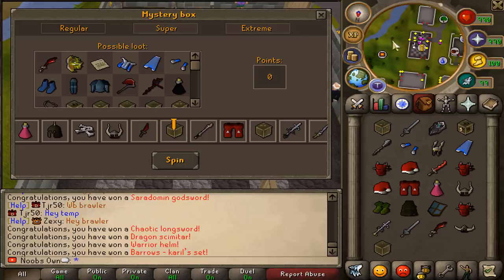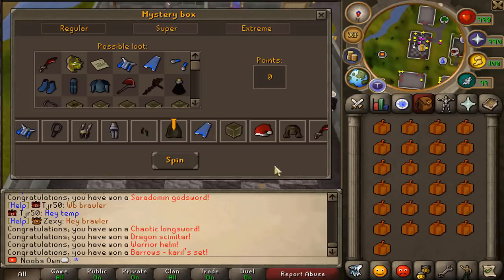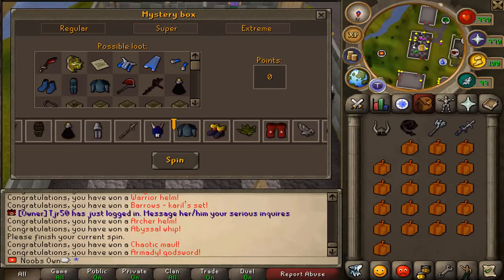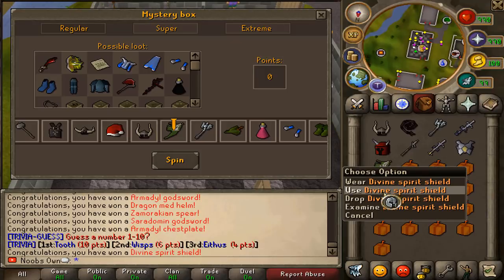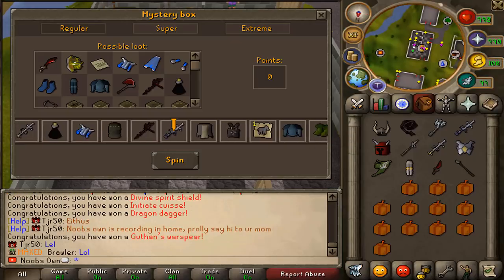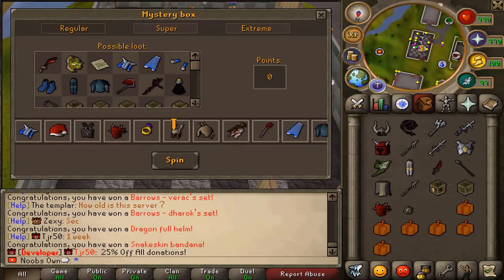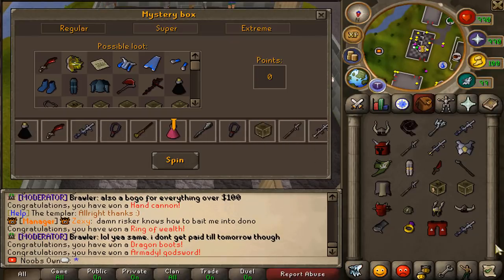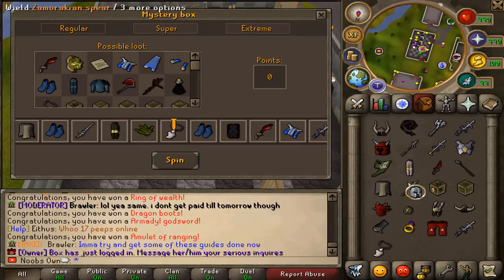We got a bit less lucky on this mystery box inventory than the last one. Anyways, let's go ahead and open the next 25 mystery boxes. Here we go, another AGS — not too bad. Oh, big item — we just got the Divine Spirit Shield, that's actually really good. And just as I say that, we get another AGS drop. For the rest we got two AGS, Divine, and a ring, but nothing too special beyond that.